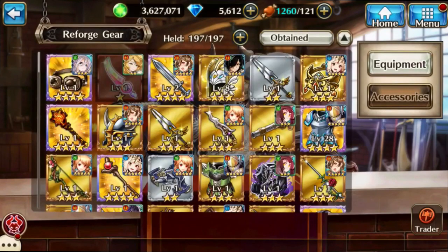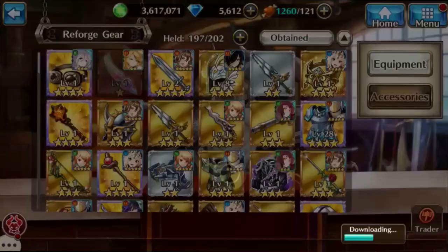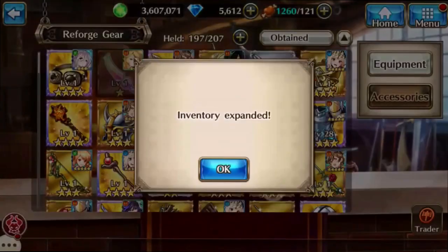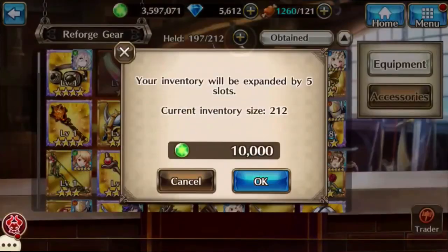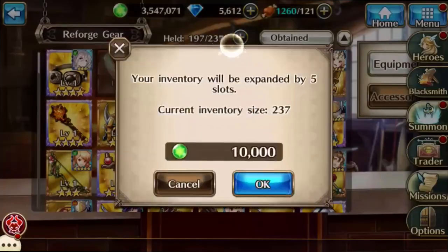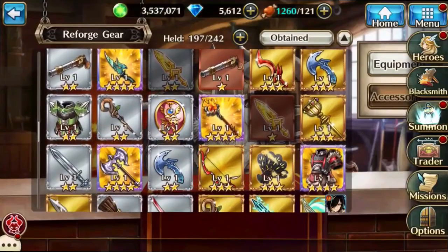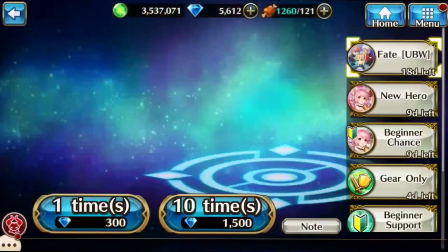We have a full inventory so we need to expand — yes, we can do that. Luckily it only costs about 10k mana per five slots, so that's pretty awesome. Actually, we might not even do the mana summon because it's a waste of time right now, so we'll jump right into the diamond summon instead.